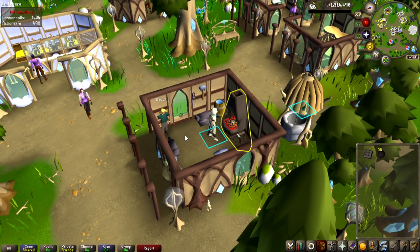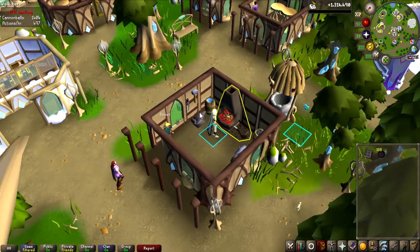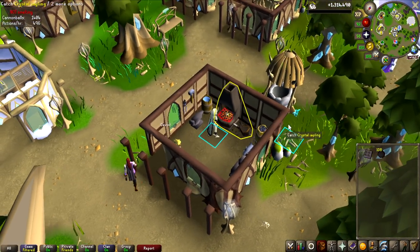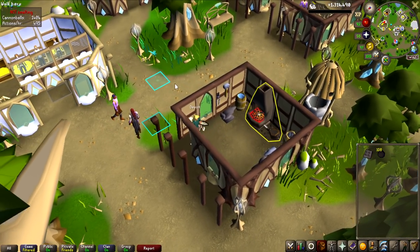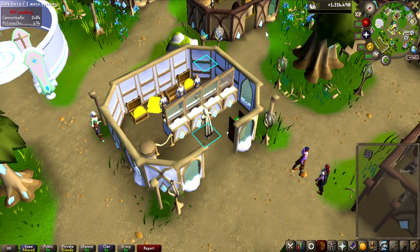Welcome back to another group Iron Man episode. I am going to be AFKing a lot of cannonball making in this video. And because of that, I want to actually get AT Hunter, because here is a crystal impling, and I am going to see a lot of them when I am smithing at this furnace. Thousands of steel bars making them into cannonballs. I am going to miss out on a lot of crystal implings if I do not get that.